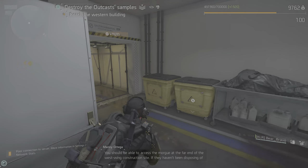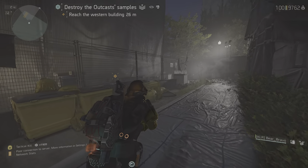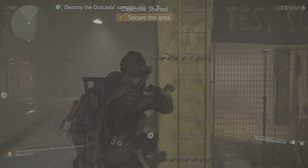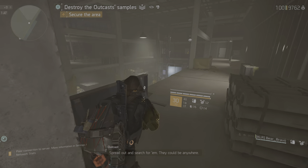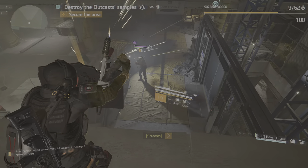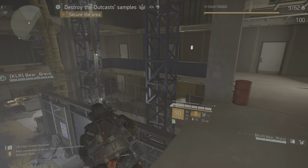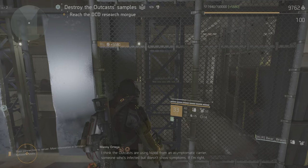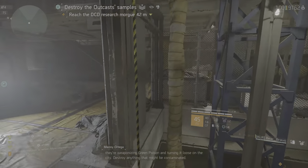You should be able to access the morgue at the far end of the west wing construction site. If they haven't been disposing of the corpses properly, we could have another outbreak on our hands. Spread out and search for it — it could be anywhere. They'll be outcasting using blood from an asymptomatic carrier, somebody who's infected but doesn't show symptoms. If I'm right, they're weaponizing green poison and turning it loose on the city. Destroy anything that might be contaminated.